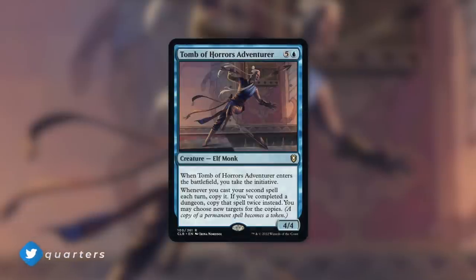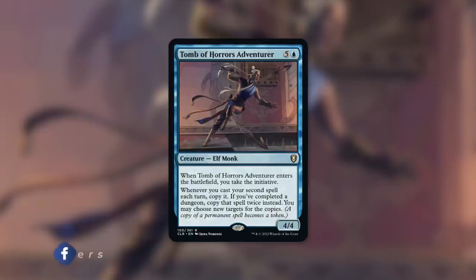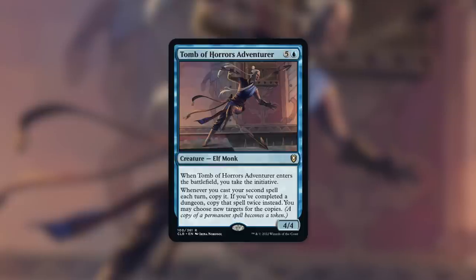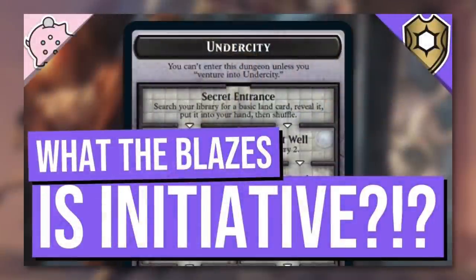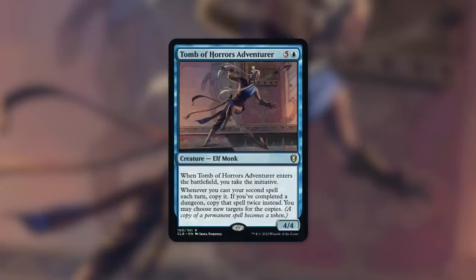Tomb of Horrors Adventurer is a 4/4 Elf Monk that costs five, a blue, and when it enters the battlefield you take the initiative. Initiative is kind of like a combination of monarch and a very specific new dungeon called the Undercity. Check out the episode on what the initiative is for more details, but I'm not going to go into full detail on this episode - just know that it's basically monarch slash dungeon-ish.